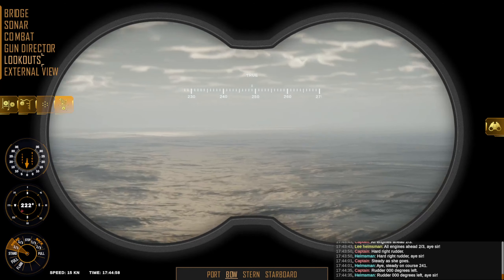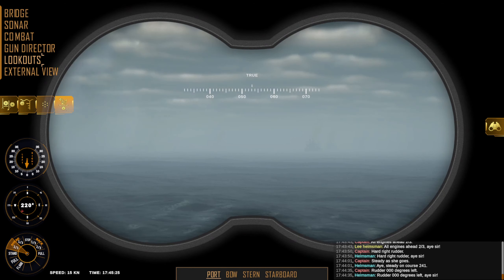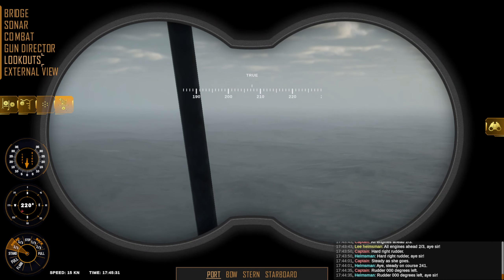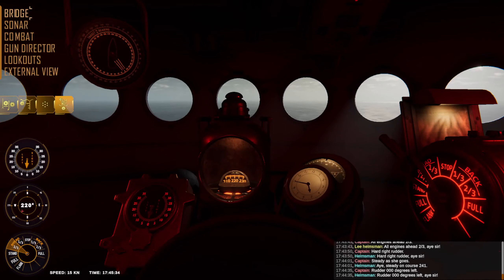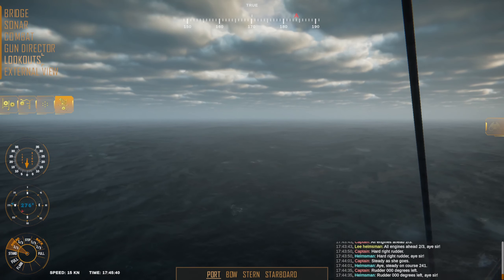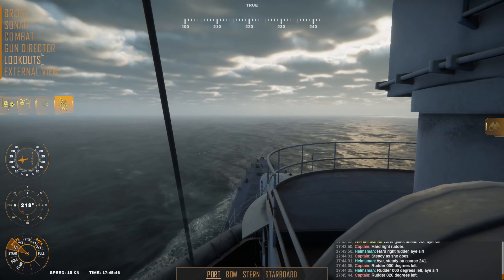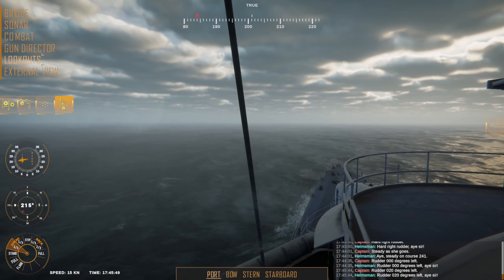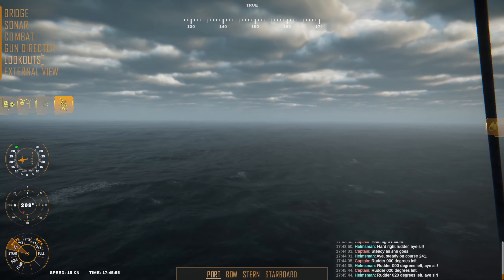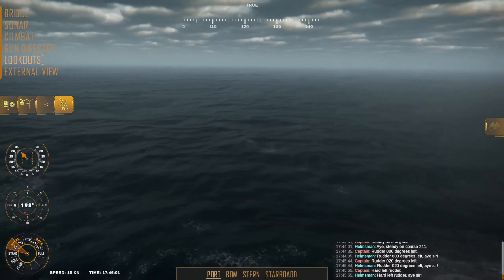We'll go up to look outside on the deck of the ship to see if we can spot any periscopes or anything. There's nothing over at their last known position, but there's a good chance they've moved a pretty good ways by now. There's a fair amount of fog in the distance so it's going to limit our lines of sight a little bit — hopefully it shouldn't affect us too much. Rudder twenty degrees left, start swinging around here. Hard left rudder.